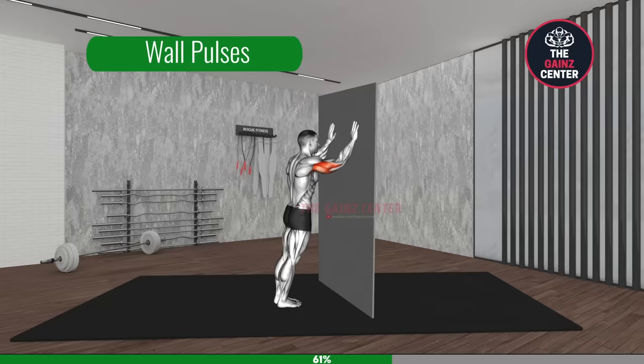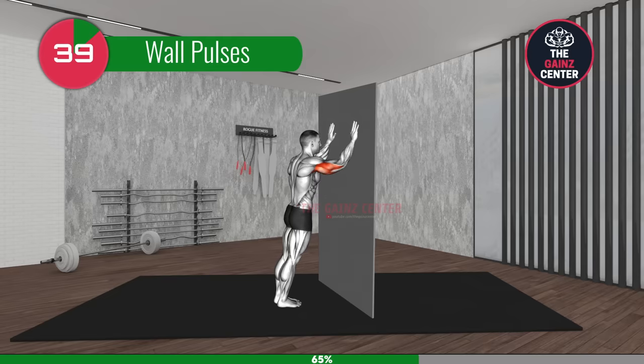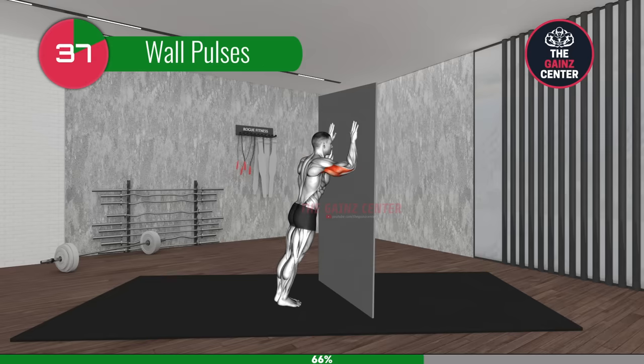Next exercise: wall pulses. 3, 2, 1, go! Lean diagonally against the wall and pull back your shoulder blades to activate your chest muscles. Then make small and quick pushing movements away from the wall like mini push-ups.